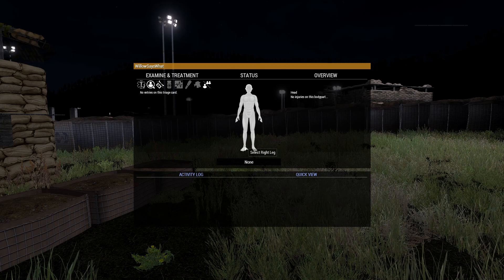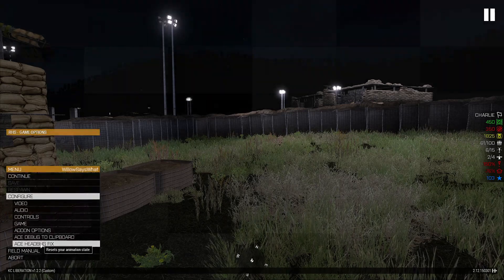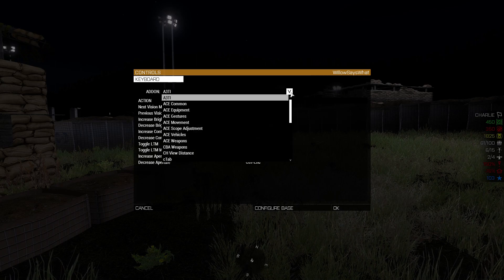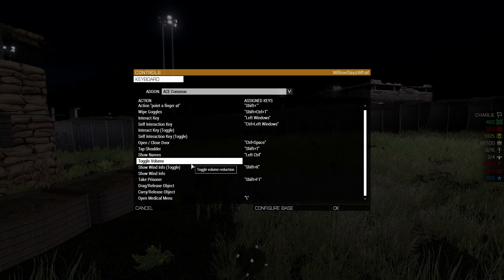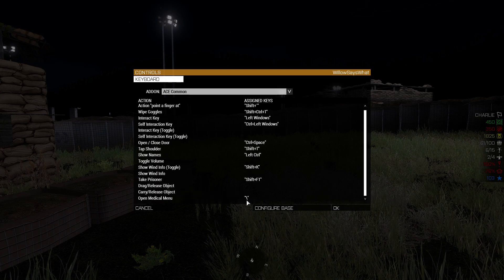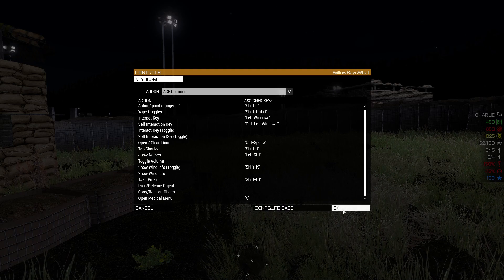I want to help you stop that from happening. What you want to do is press the Escape button, go to Configure, Controls, and then go to the button that says Configure Add-ons. Click on it — there's a drop-down menu — and go to ACE Common, then go to the bottom one. This will be bound to H by default, and I want you to change it to something different. I use Backslash because it's not bound to anything on my keyboard, and it makes me have to take my fingers off my movement keys and reach over to open the medical menu. Deselecting it from H will allow you to then just use H to bring up your Android device.